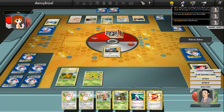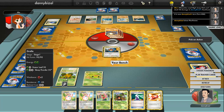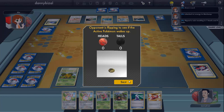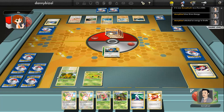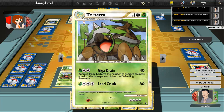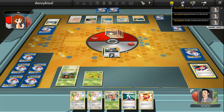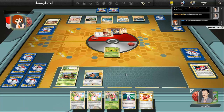He's got three energy attached to it, so he can do 60. So if he does 60, even if I use the potion, he can just hit me again. I'll try and stall. This gave me the grass energy that I need, which is good. I can take that out in one, but then I've got my champ to go against. Just trying to set up now. That's got three energy on it - I'll put four energy on it. Has this got a retreat cost? Yeah it has, so I can't do anything at the moment.